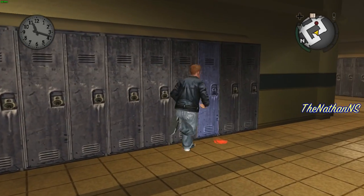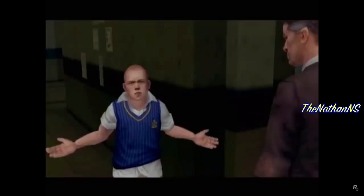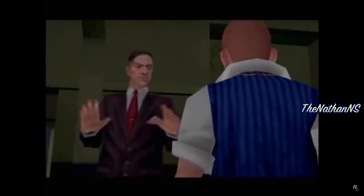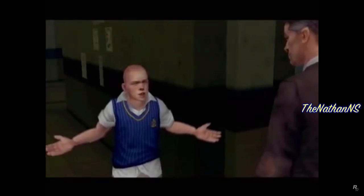First of all, we have a pre-release trailer called Bully Trailer 1. In this trailer there's a very short snippet of Jimmy Hopkins talking to Dr. Crabblesnitch, and it appears to be on the third floor because nowhere in the academy looks like this. It also shows that the setup was actually going to take place inside the school rather than outside of it. It could be that Jimmy was going to chase Davis all across the school before being brought to the auto shop.